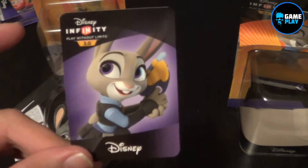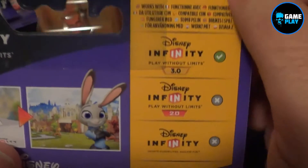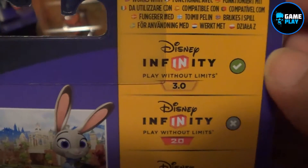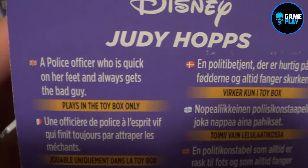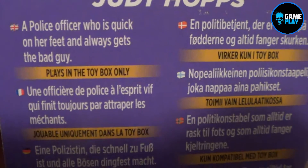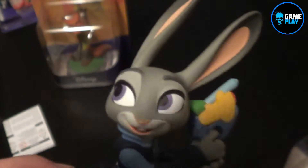As normal, you get the Disney Infinity card so you can actually play this online. There are some images from the back of the box — Disney Infinity 3.0. She's a police officer who is quick on her feet and always gets the bad guy. Plays in the toy box only, so this is strictly for the toy box. Let's pop her out of the little plastic case.